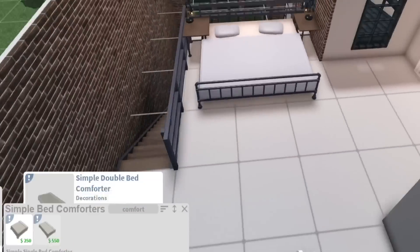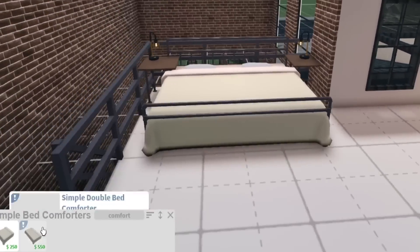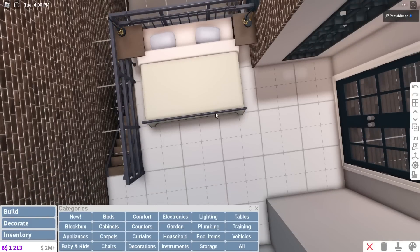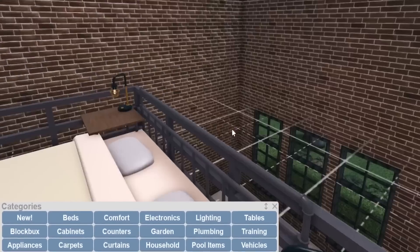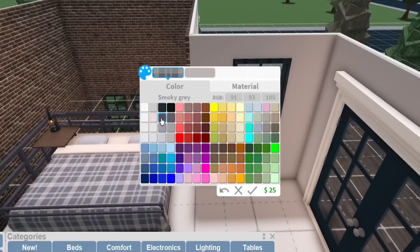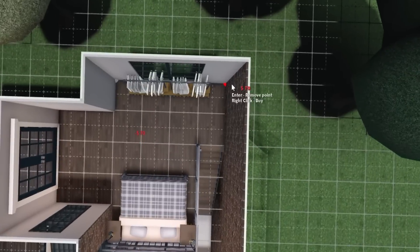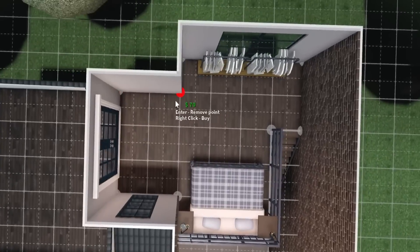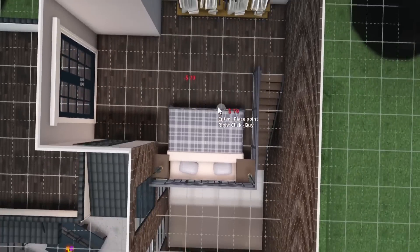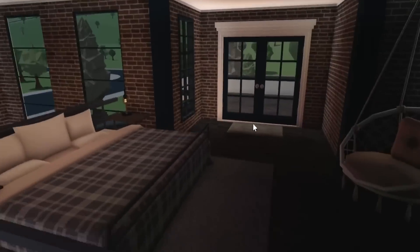I'll use the simple bed comforter because this is a flat bed. Notice how it snaps as well. Is there an industrial bench? There's a fancy one. There's a little railing at the foot of the bed — a footboard and headboard. I might go with gray — we're doing a lot of grays and browns. There's a new hidden detail where certain floors can be overlapped if you automatically place them, so you have to manually do it, which is fine.